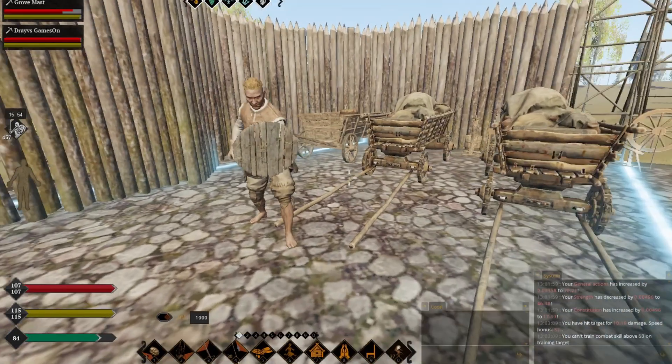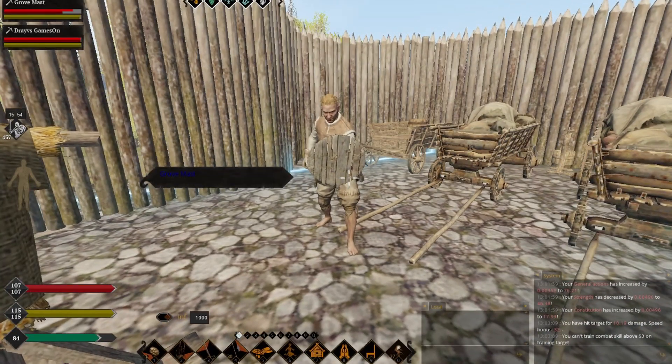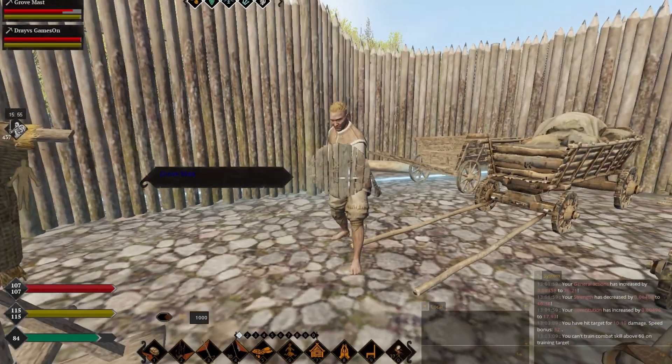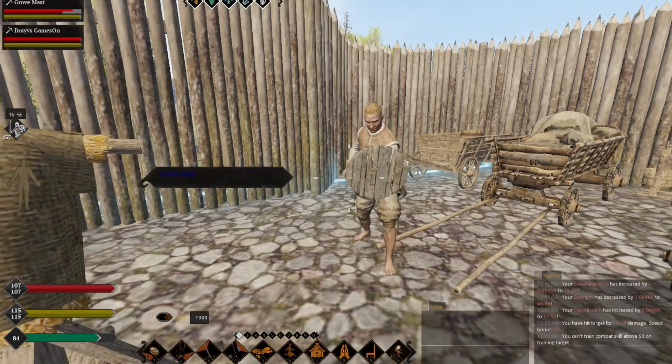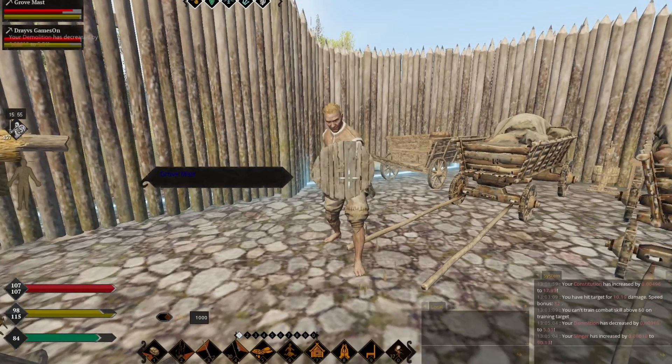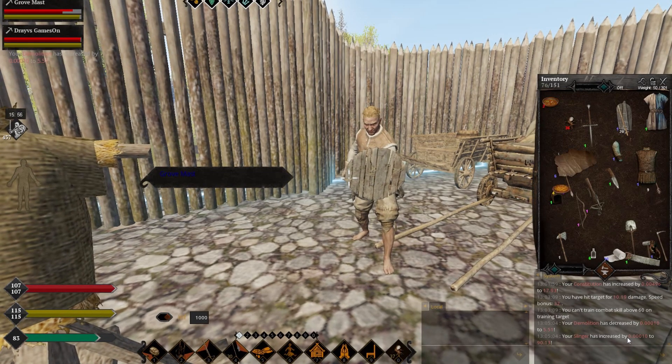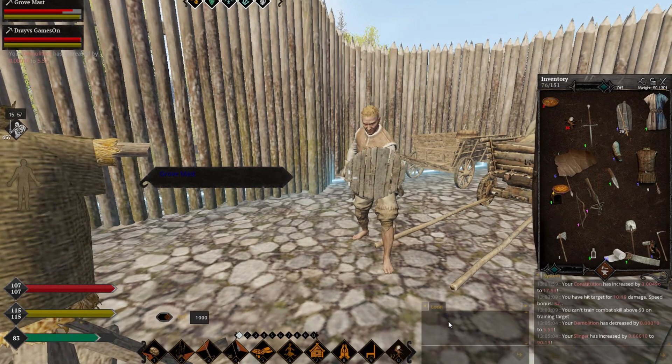Another way is to hit your friend. As you can see we are already in a team, and he's standing holding a shield. This way I won't deal any damage to him but I will still level my skill. When you hit like this, my slinger increased even though I didn't deal any damage to him. Because hitting living targets is much more effective than training dummies. So if you have a friend who can hold a shield for you, or you have a second account and can macro it like I did right now, this is the best way to go. This is really effective.